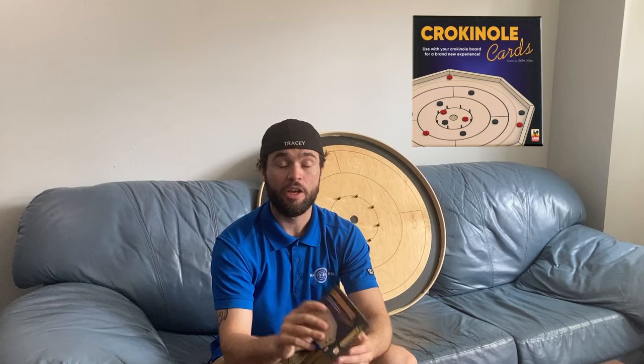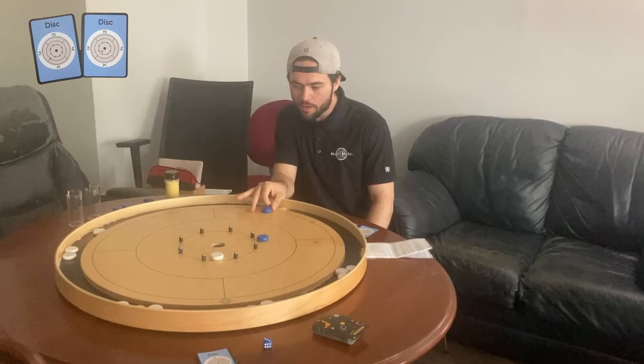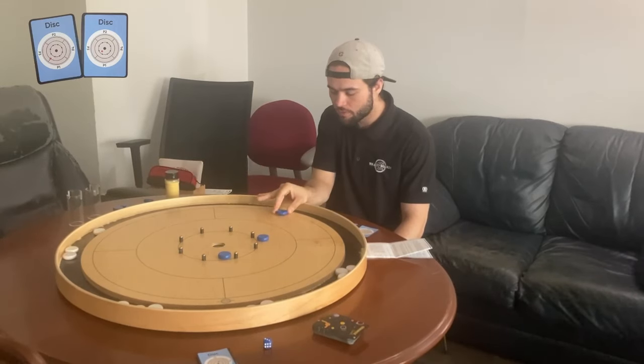Before we get into it, if you haven't seen our Crokinole Solitaire explanation or playthroughs, I highly recommend you watch those. And if you want your very own Crokinole Cards kit, you can go to tracyboards.com and buy your set today. The basic rules are: I need to clear all the opponent discs off the board and then score an open 20. Once I've done that, I can move on to the next level, and I'm trying to get through all the levels before the cards run out. With that, let's start with easy level one.